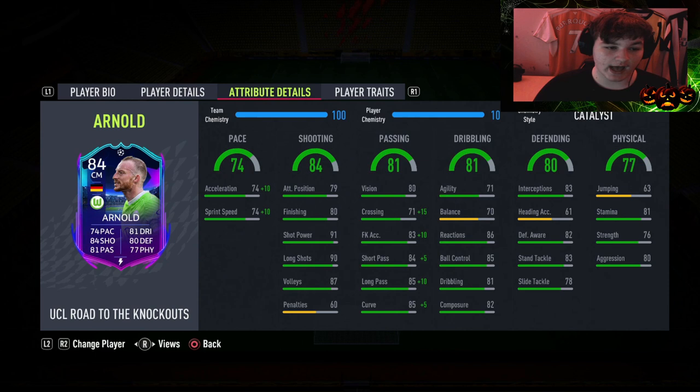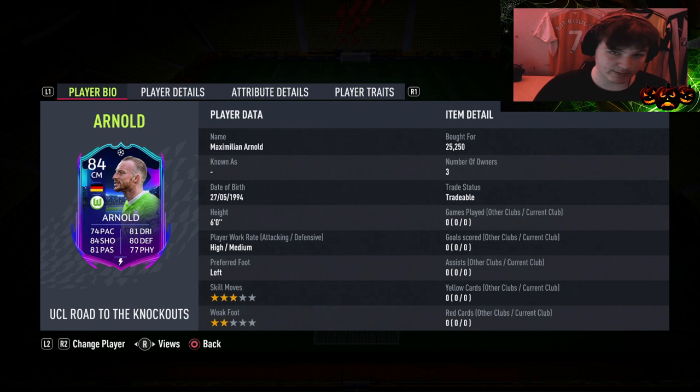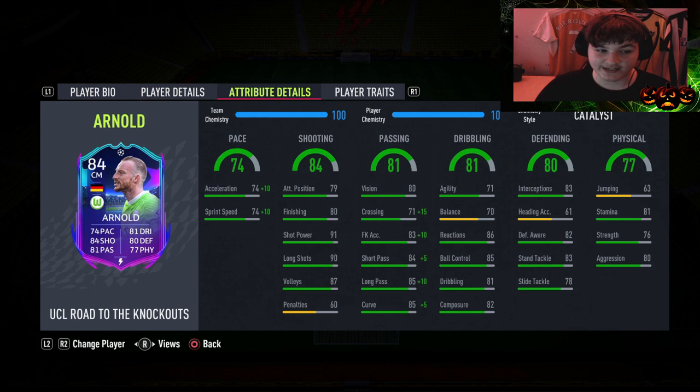Starting off: high/medium work rates, he is six foot tall and left-footed, so we're going to play him as a left CDM with strong foot on the strong side. He goes to 84 pace with a catalyst or shadow. Shooting is actually solid with 91 shot power and 90 long shots. His 80 finishing and 79 positioning aren't crazy, but he's got a rocket of a shot on him.